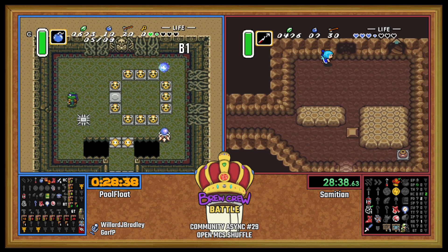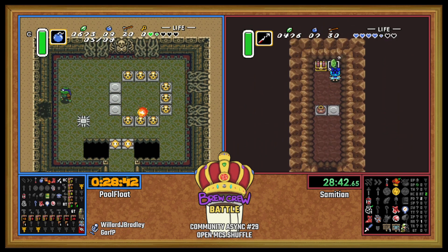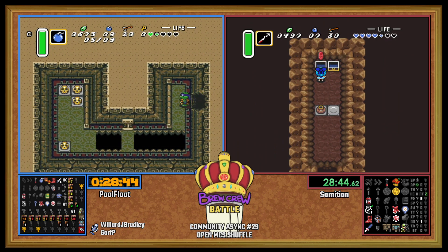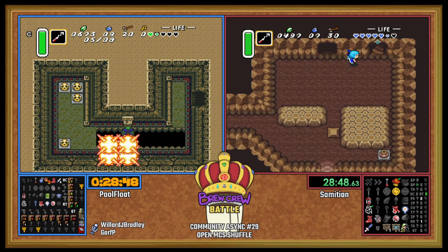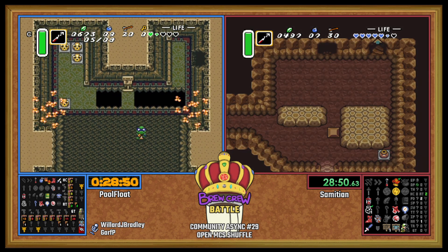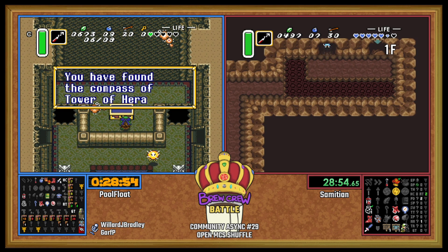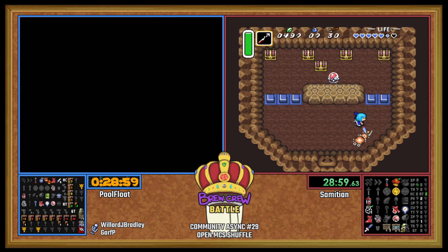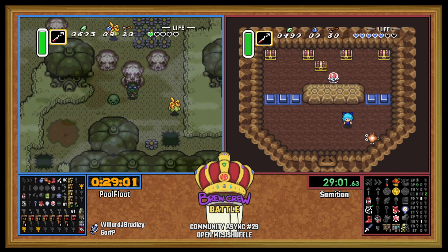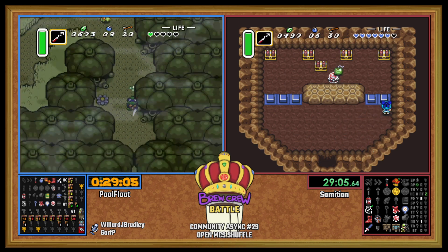I remember before people even knew that was a thing, how much worse bomb jumps were — especially in Tower of Hera. You had to do this double bomb lineup setup. Piece of heart, Red Boomerang, 300 bucks, Half Magic — that's really nice — and Flippers.